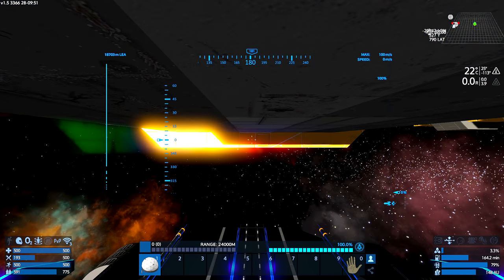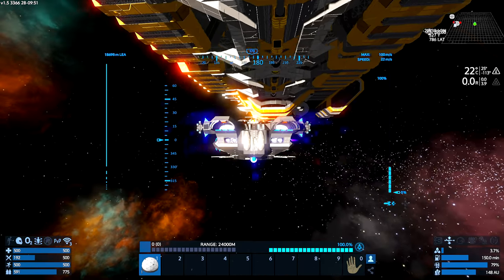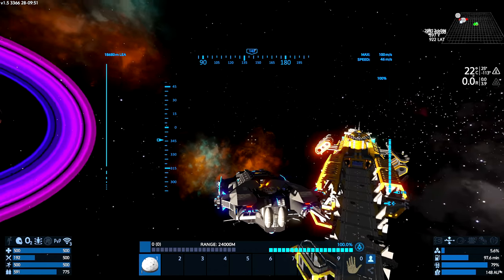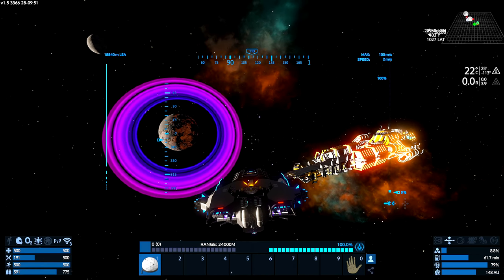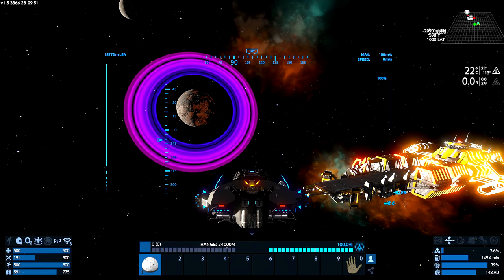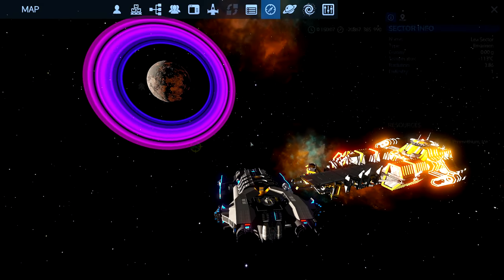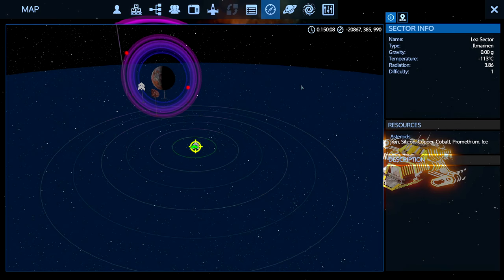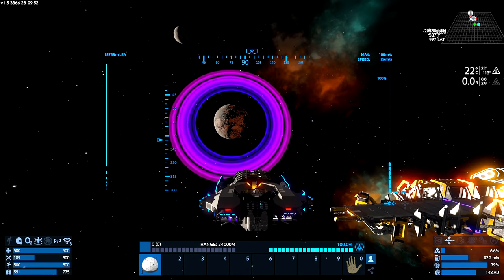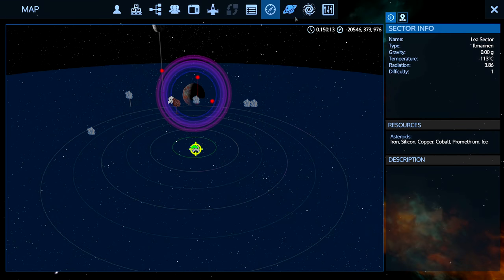One thing I do want to do while we're here — I was of course hoping to salvage the Almarinen because that is a lot of material in that thing. A lot of goodies. I can see why they probably kept it locked down so that you can't salvage it. It's a significant part of the story, it's a significant dungeon to run, and it's a pain in the ass when you're on a multiplayer server and these things are stripped down and you've got to wait for them to regenerate.